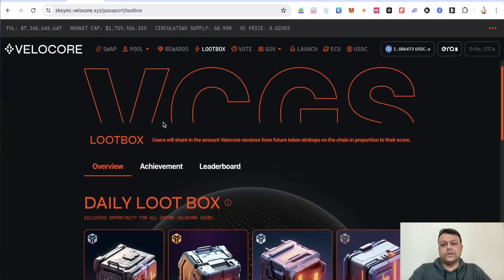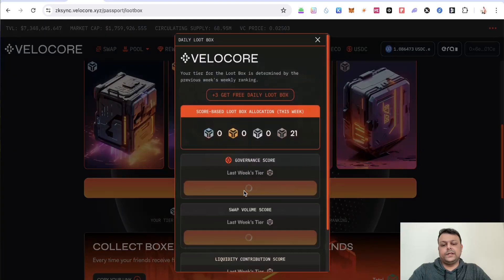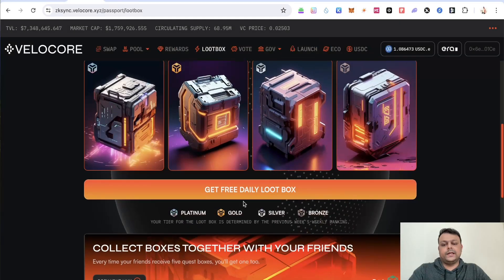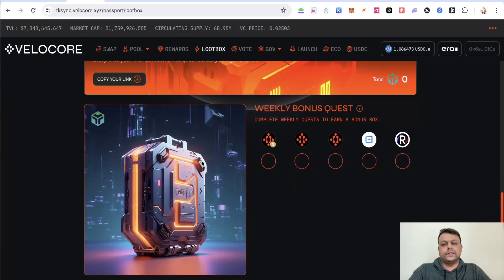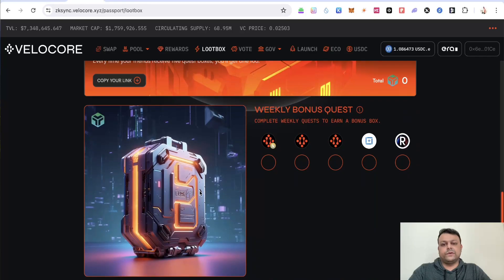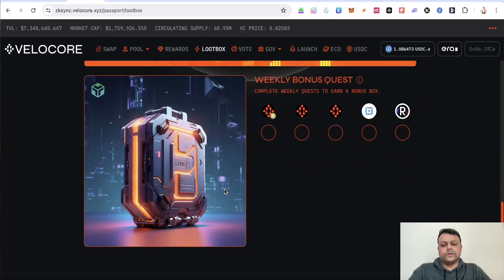On the zkSync version of Velocore, click on Loot Box and simply click on Get Free Daily Loot Box. You can claim this free daily loot box and there are different tiers of rewards — bronze, silver, gold, and platinum. They also have a weekly bonus quest where you finish certain tasks to get the platinum chest, which holds the highest value.